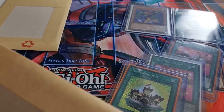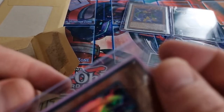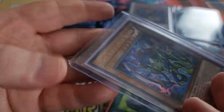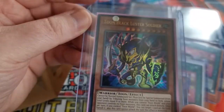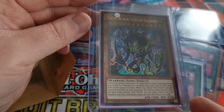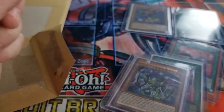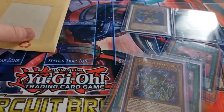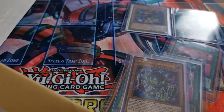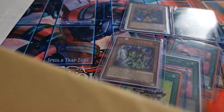I also made the mistake of not knowing that the Toon BLS was a collector's rare, so I ended up buying two Ultras unfortunately, and here they are. I went and bought the collector's rares off Card Market because it's such a hard card to find on eBay. I know they're plentiful in America, but with Toon Chaos the European market was short. I picked up a few collector's rares of the Toon BLS there. At least I've got these Ultras to play in the meantime and then I can sell them, because the Ultras themselves are still quite pricey.